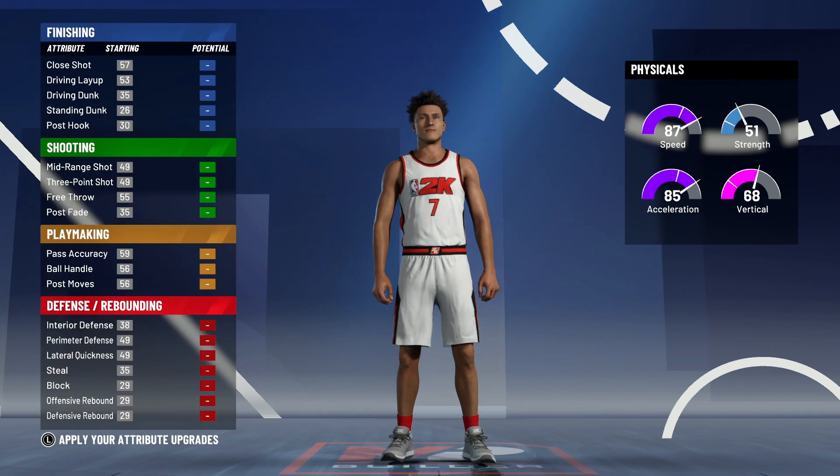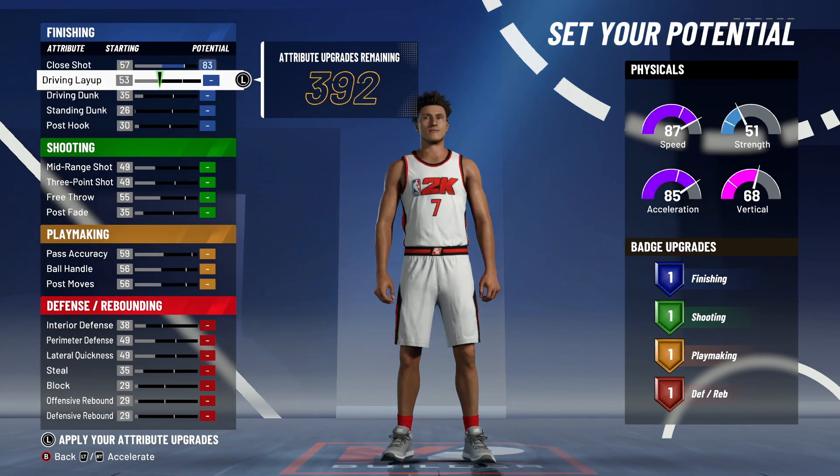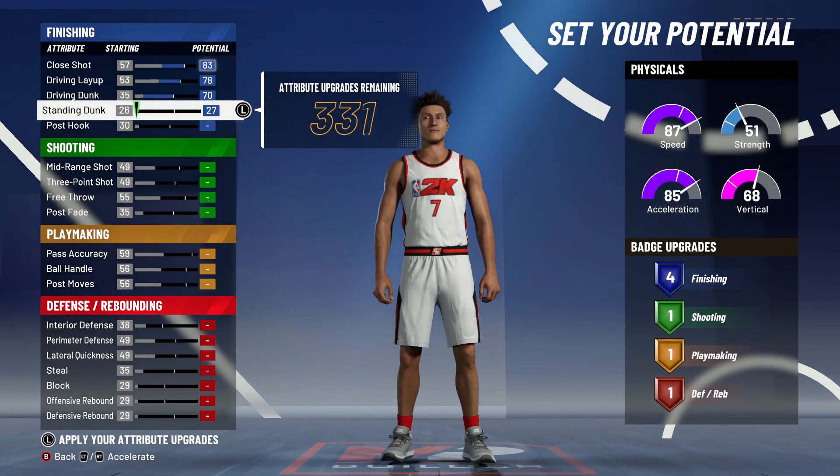You got to pick the pure speed pie chart — pure speed — because you need as much speed as possible. You max out close shot, driving layup, driving dunk, and you put standing dunk at 27. So you get four finishing badges on this build.